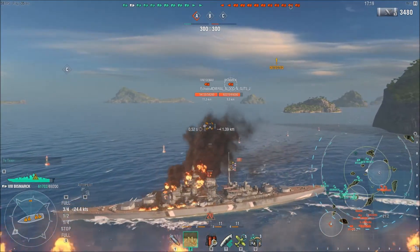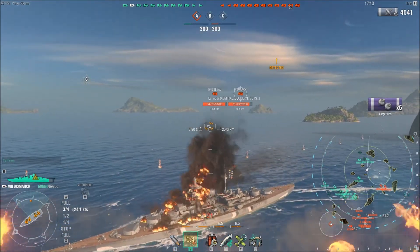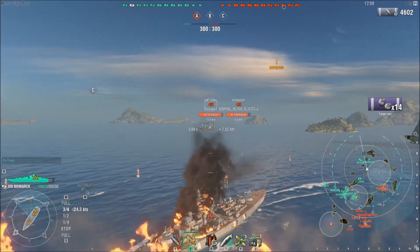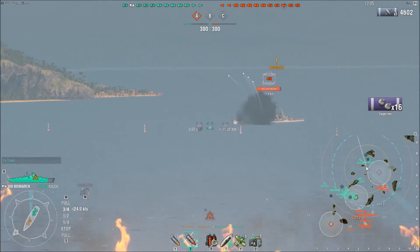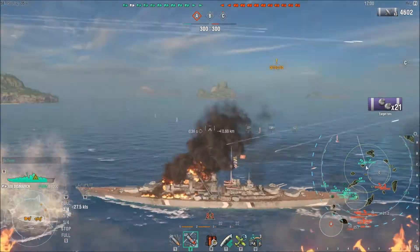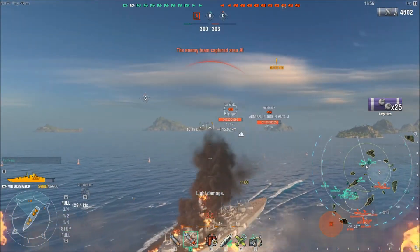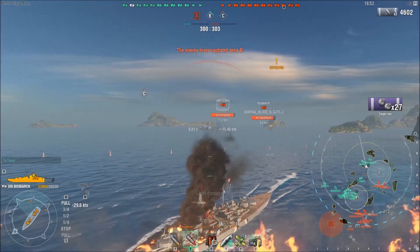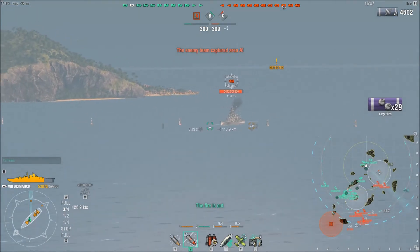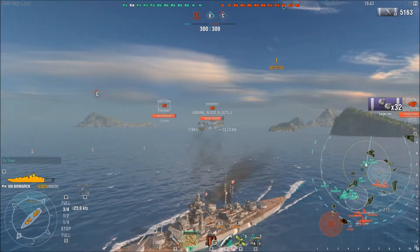I get the secondaries going on the enemy Bismarck because this gentleman needs to go, but I'm not going to rush these two guys — it would be suicidal this early in the game. The Gneisenau has torpedoes and I don't want to deal with that. I'm just going to shoot whichever one of these two shows me the most side, and keep my secondaries going on the Bismarck. I want to get rid of that guy as fast as possible.